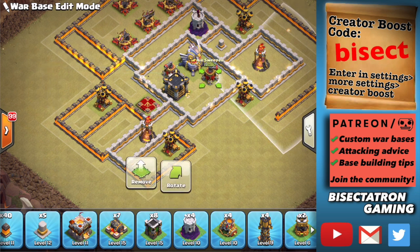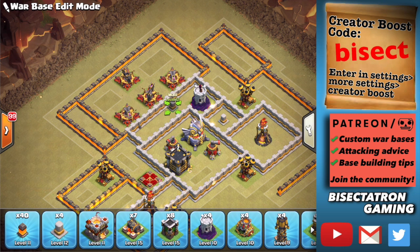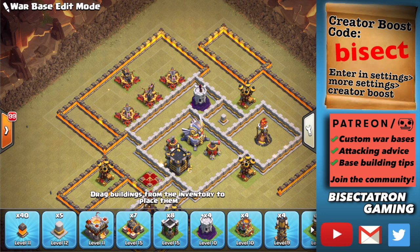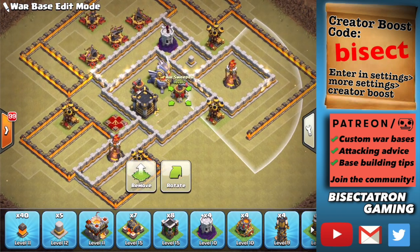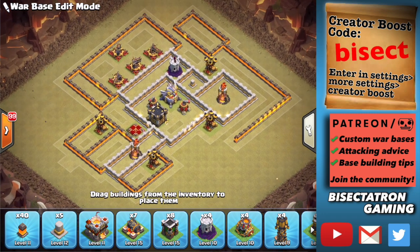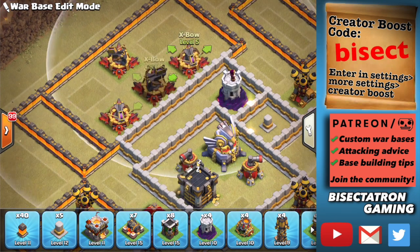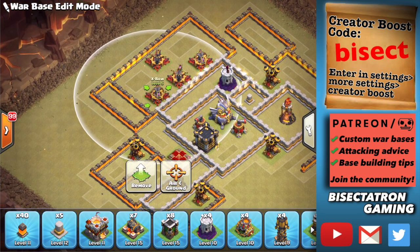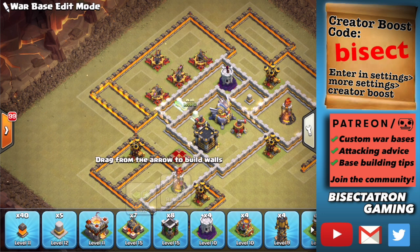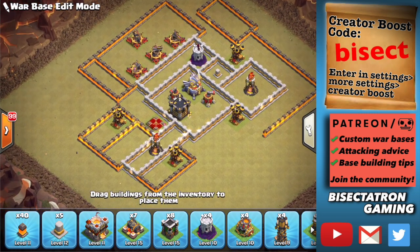You have a sweeper pointing towards one inferno and a sweeper pointing towards the other inferno. What's in that third section behind them has the dead space, so it's hard for balloons, dragons, or anything like that to move through there — they're going to path around it. You have the most urgent areas covered by those sweepers. Also, you have this isolated high-damage area, and the pathing into the eagle is very bad since you have that dead space between the eagle and the expo island. So I'm a big fan of that.